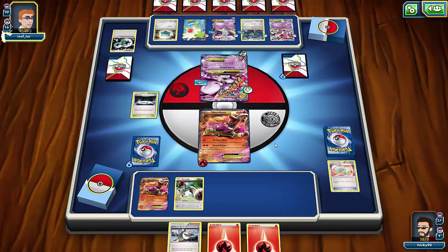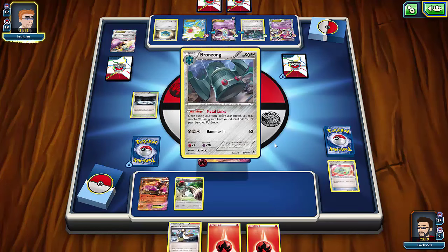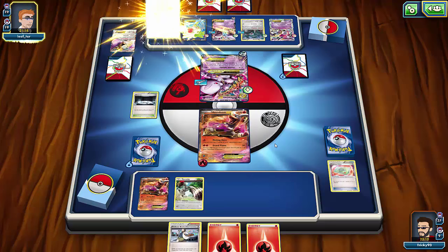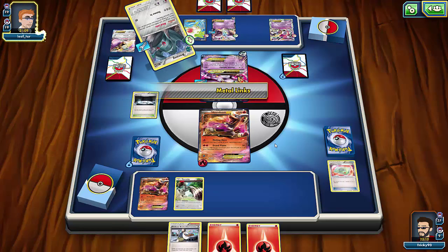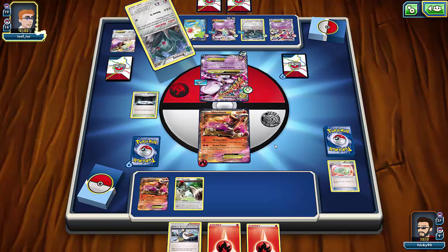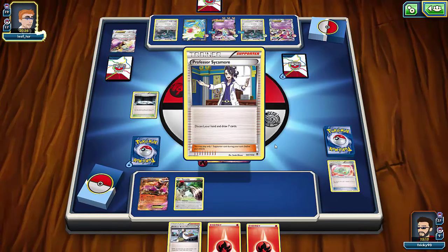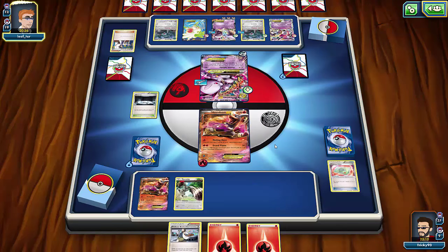Bunnelby only gives one prize card which I'm not too bothered about. He's down to 20 cards — way over half his deck in the discard pile. I got this deck off someone on PokéBeach who apparently won a few tournaments with it, so I'm testing it out. He's diving even deeper into his deck. He gets back another energy but he's really low on cards in hand.